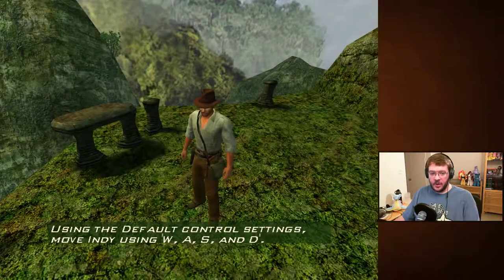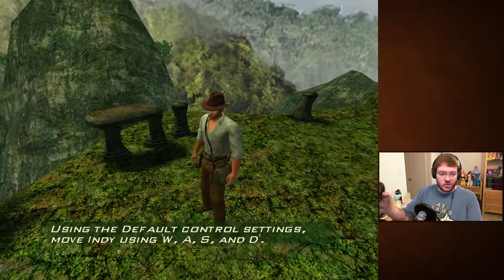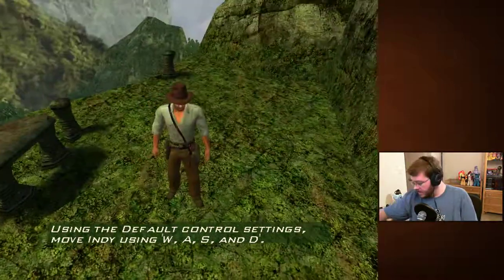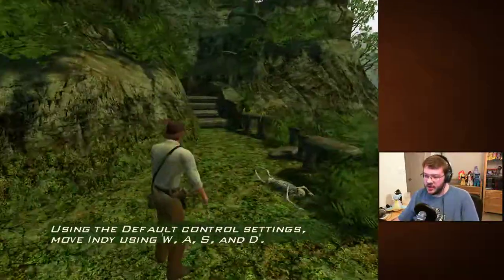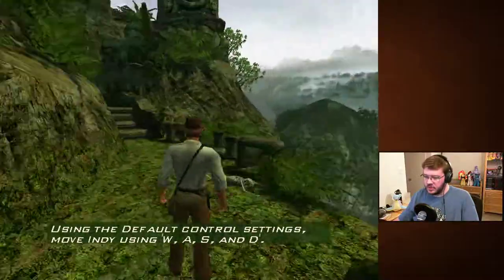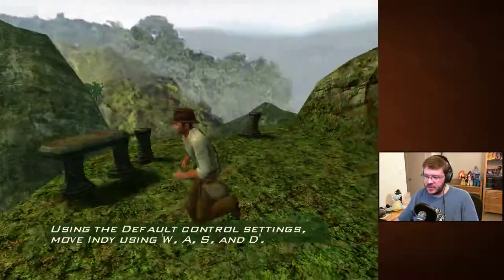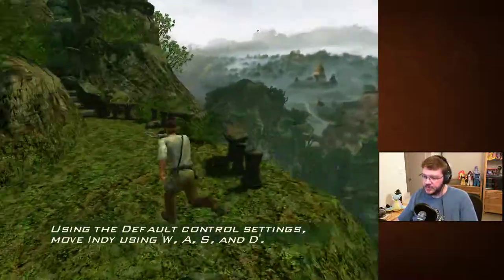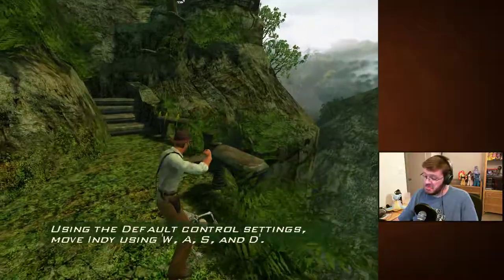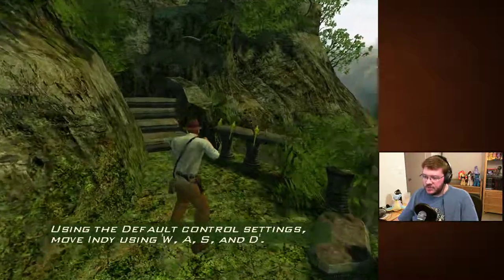So the major upgrade from Infernal Machine that I noticed right away: you can use the mouse. It's highly sensitive — I'll try not to swing it around. If I turn the DPI on the mouse down, that's just right. Apparently left click is left punch and right click is right punch. There's jumping, WASD, and shift is walk.